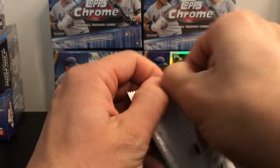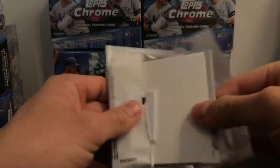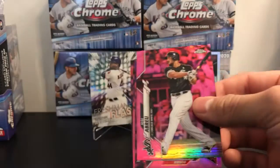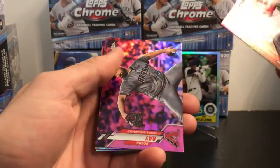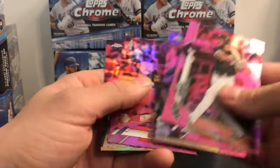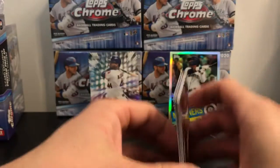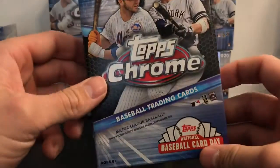Here are your pink parallels. If you can get a good rookie out of here you're doing pretty good. There's a White Sox but it's not the one we're looking for. Max Muncy — also not the Dodger we're looking for. There's a Dodger rookie, but also looking for Gavin Wilkes — didn't find him in there. On to the hanger box.